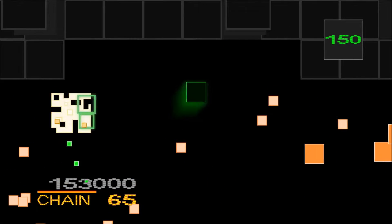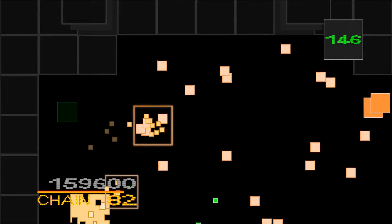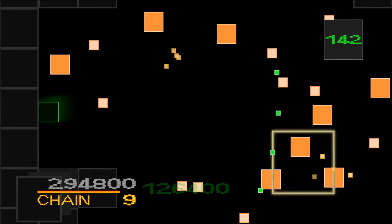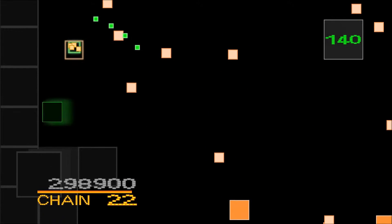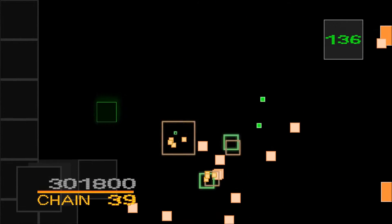One strategy that works for me in this level is to start with a powerful weapon like the laser or the big bullet and deal damage on these bigger yellow blocks as much as you can. Then when you're ready, switch to a wider beam or a balanced weapon and sort of clean up the little ones.